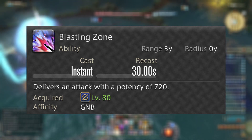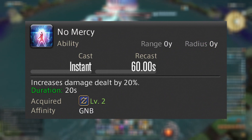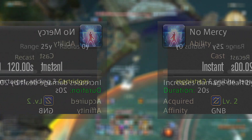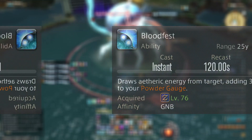For your buffs, there are only two. You have No Mercy, which increases your damage by 20% for 20 seconds with a 60-second cooldown. This is what your main burst windows revolve around. On a 120-second cooldown, you have Blood Fest, which immediately caps your cartridges, so save this for those two-minute burst windows.